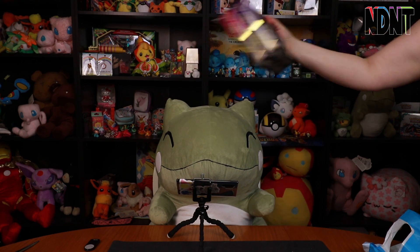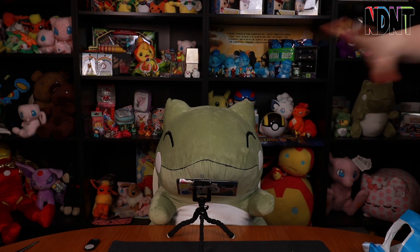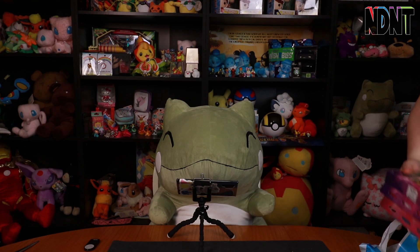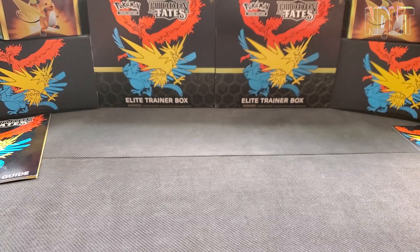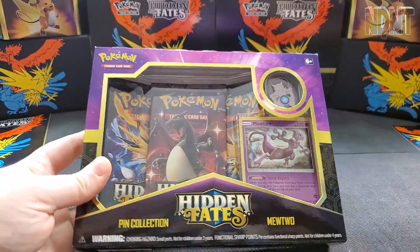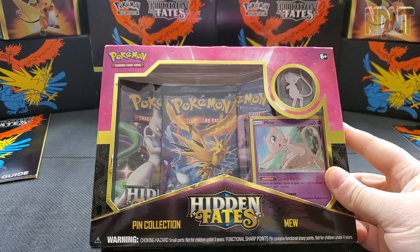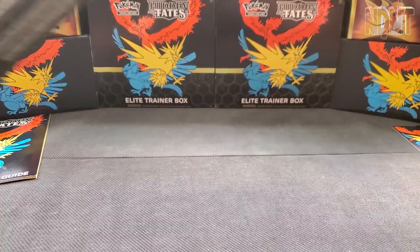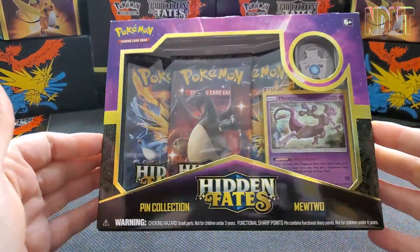Each comes with three packs of Hidden Fates, which is super cool. They're standard little boxes with a pin included. Little miss has requested that I reserve the Mew for a pack battle since we haven't done that in a while, so I'm putting that aside and we'll just get into the Mewtwo.